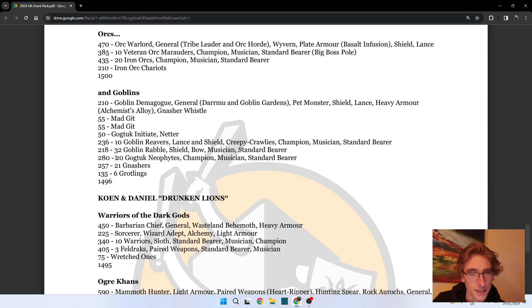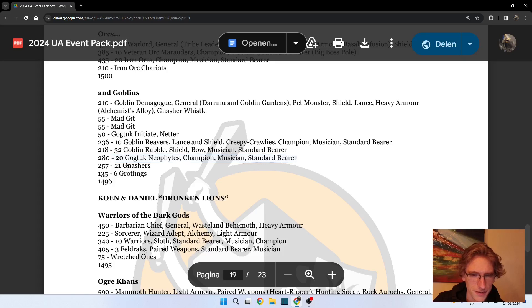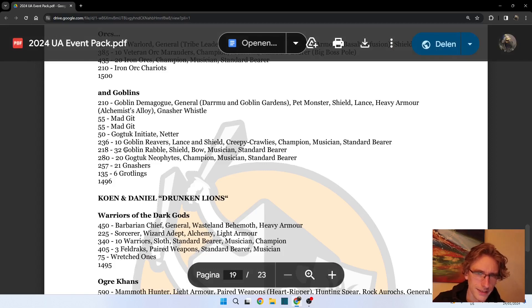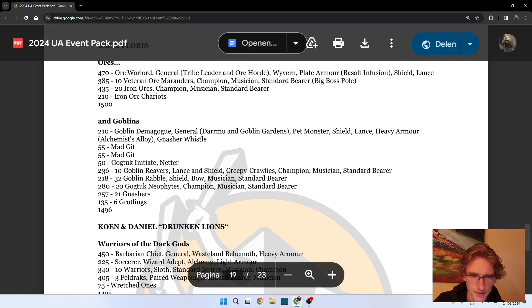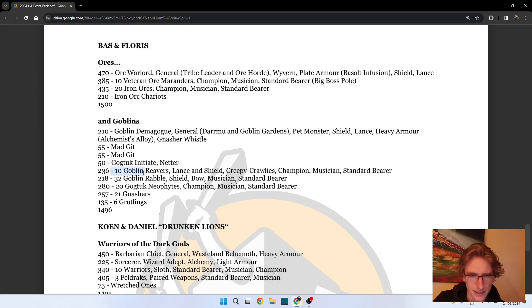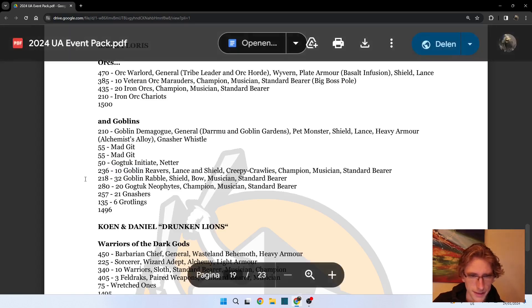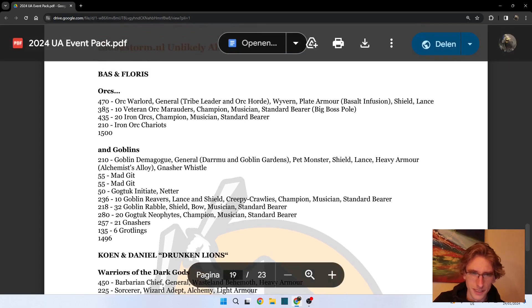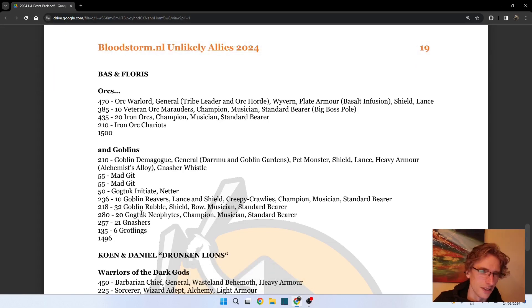The Goblins are there for quasi-ranged support - I would call Nashers range support, to be honest. There's also a fluffy ambushing unit of Neophytes just going to come on the board from the side. I like that the unit sizes are not the optimal tournament sizes you see everywhere. The 10 Goblin Reavers are bigger than minimum core, and 32 Goblin Rabble doesn't seem big enough to hold out but is bigger than the minimum. It's a cool combination - the Orcs being really head-on and the Goblins with a little more finesse.